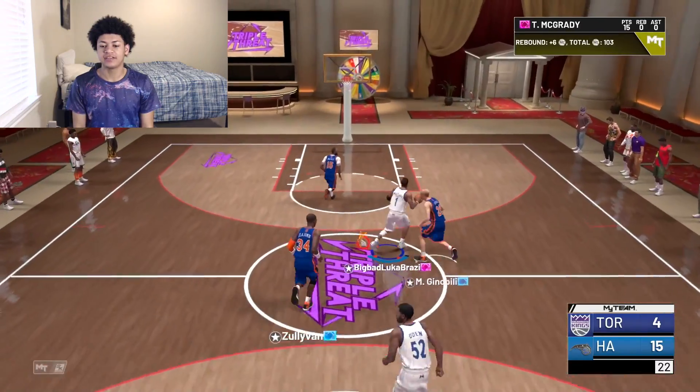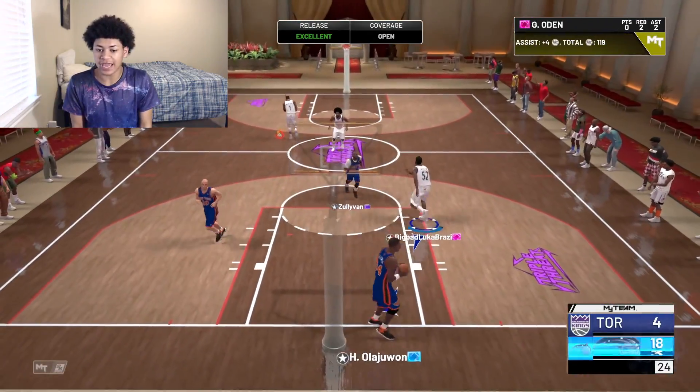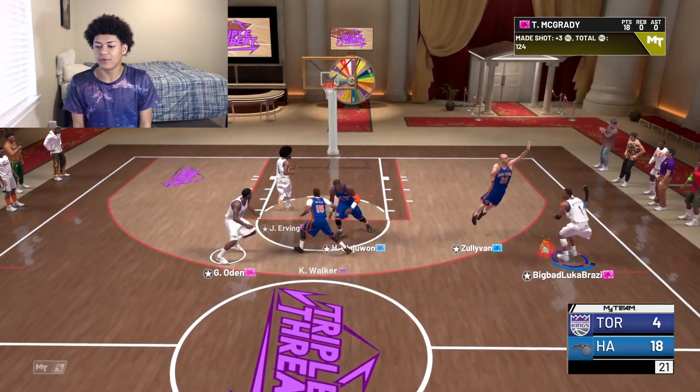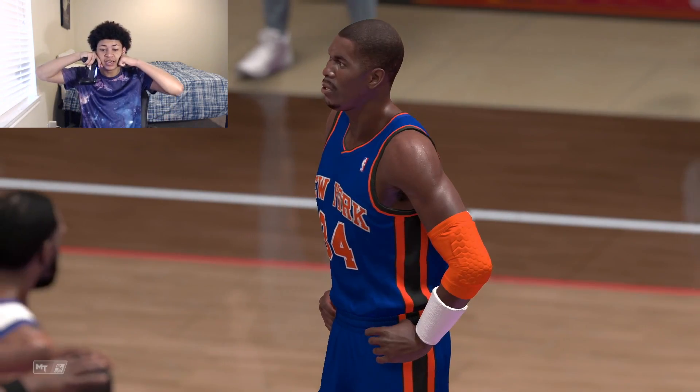Big play by Dr. J — going to hit T-Mac and stop and pop again. In this Triple Threat game, he literally greened all of his shots. We're going to pull from deep again — another green light. This Tracy McGrady is the best card you could buy in the game, and it's not close. GG's to all three of my opponents in the Unlimited game and the two Triple Threat games.